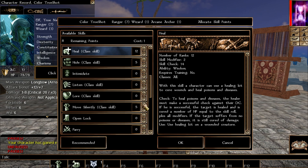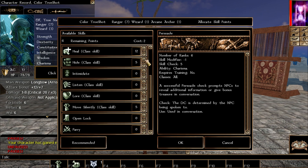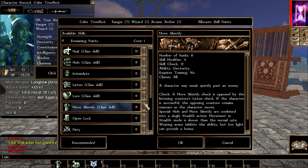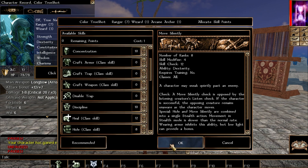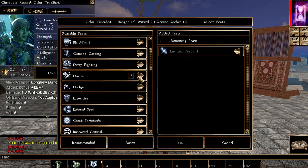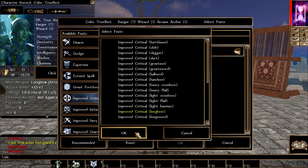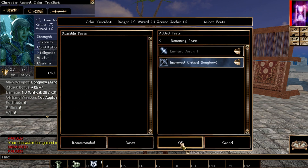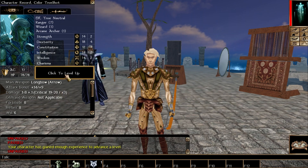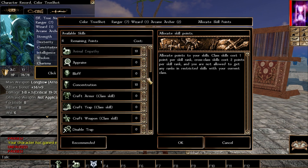Continuing into the arcane archer levels, picking heal and catching up on hide, move silently, and persuade — though persuade is always optional. I like having talking skills so I can talk my way in or out of things. For the feat we'll grab Improved Critical: Longbow. Instead of needing to roll a 20 for a critical hit, you now only need to roll a 19 or 20. This is a very good feat for this build.